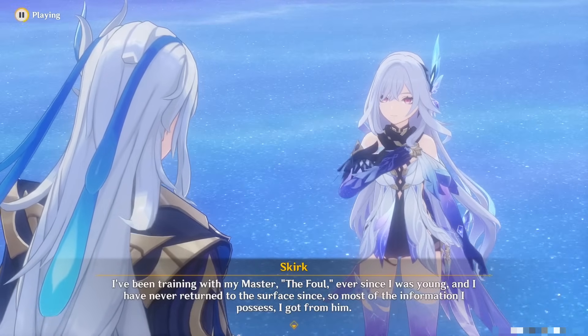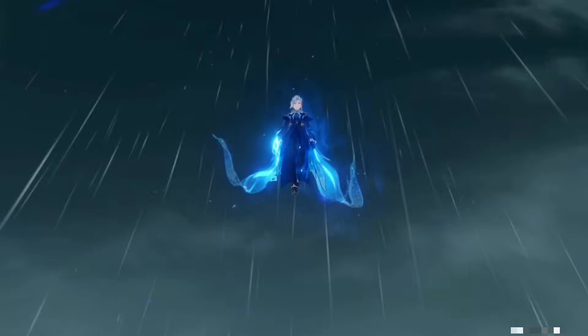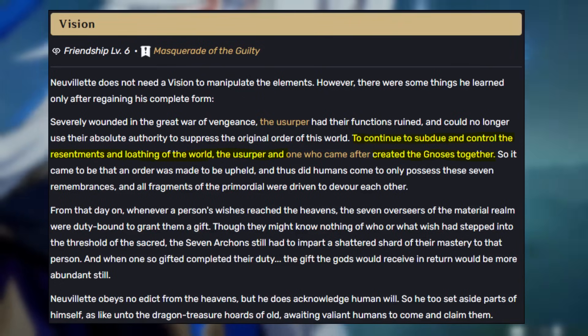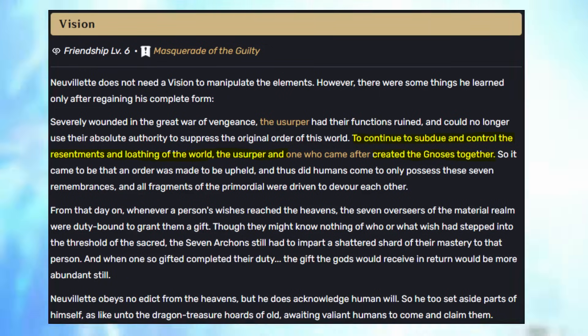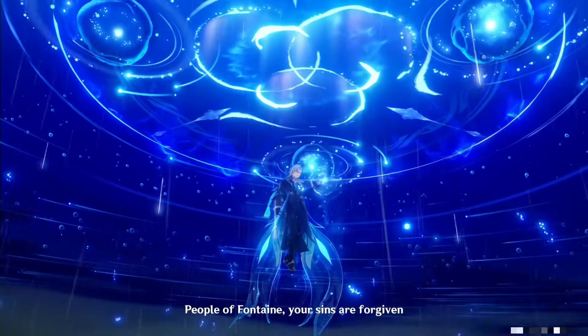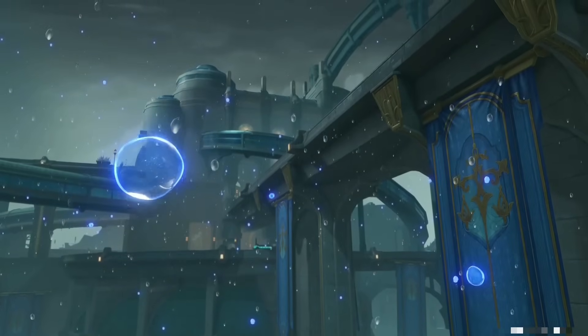This is an important point. Let's continue on to the next detail of the Gnosis: who created them. Up till this point, the Gnosis have always been thought to be something Celestia created, since it was them that granted the Gnosis to the Archons in the first place. But this has mostly been an assumption, and it was never really confirmed who originally created them or for what reason. While this wasn't mentioned in the archon story, as part of Neuvillette's lore — specifically his Vision story — we actually get an explanation on it. After regaining his true power, Neuvillette seems to have learned certain details about how the world of Teyvat works. One of which is that the Gnosis was a creation of both the Usurper, also known as the Heavenly Principles or the Primordial One, and the Second Who Came. Initial assumptions of the Primordial One and the Second Who Came being sworn enemies seems to not have been the full story, and in truth they both had a hand in creating the Gnosis, at least according to Neuvillette.